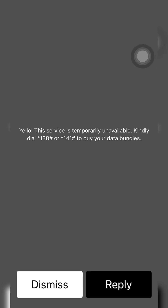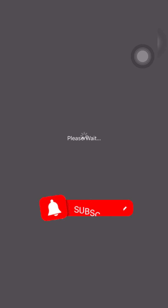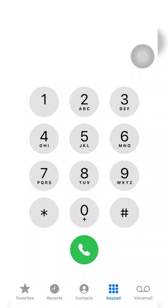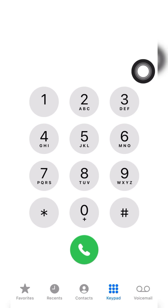Let's look at star 141 hash because that's a bit new — star 138 hash has been around for a very long time. When you dial star 138 hash, you choose option one to proceed and buy a bundle, and you'll see all the bundle purchase options available.